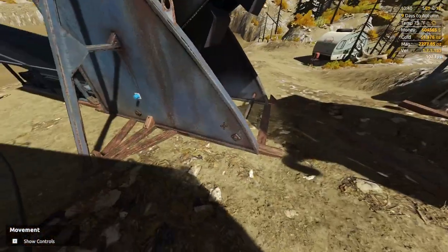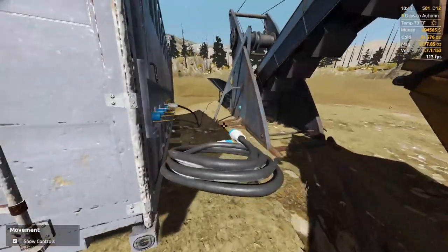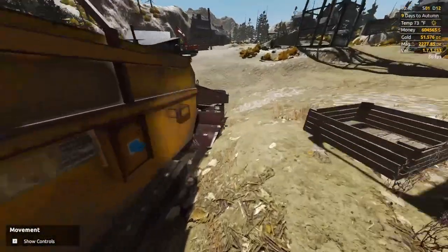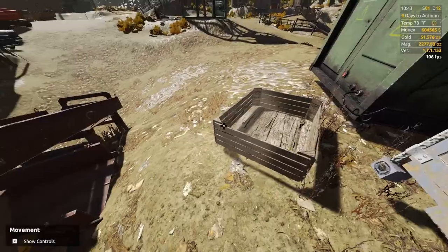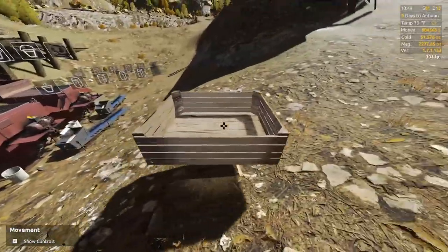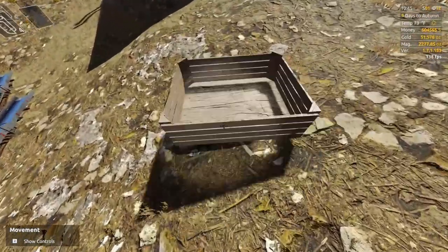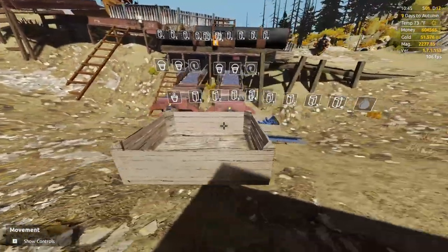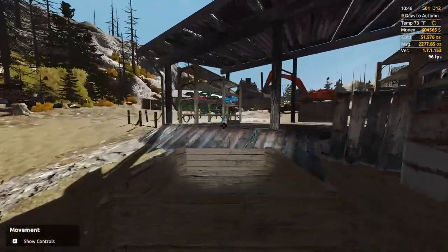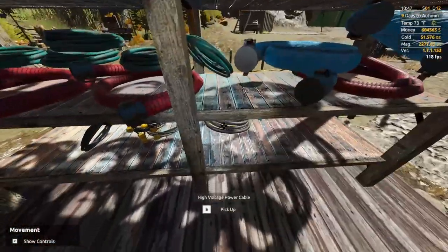We'll just put this in here at the closest one, and then I need another cable for over here. Perfect. And then I also need a cable for the derocker and the trommel, and I've got to have cables for the planters as well. So just like the old setup when it comes to power cables — nothing too crazy, thankfully. So let's grab this and see here.